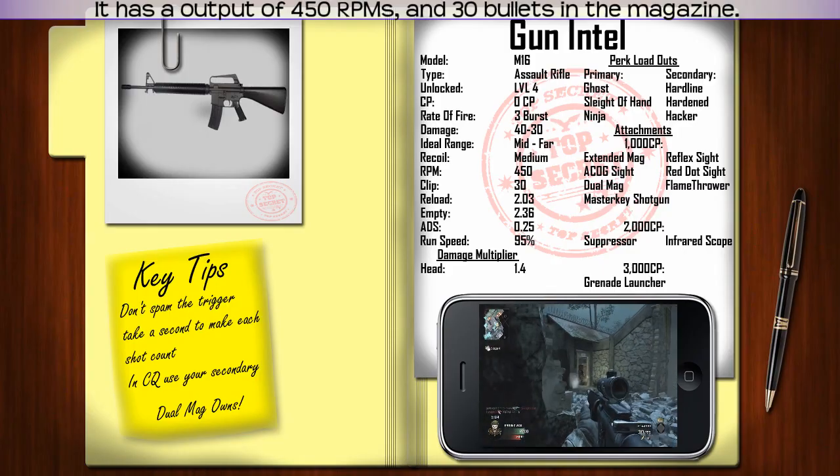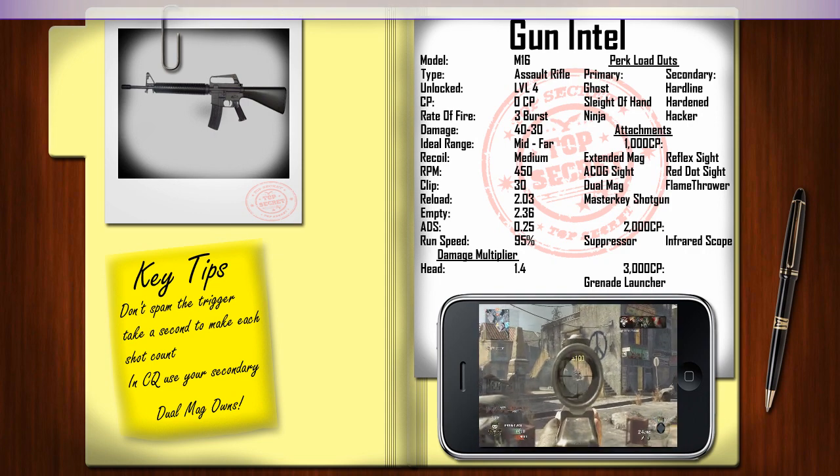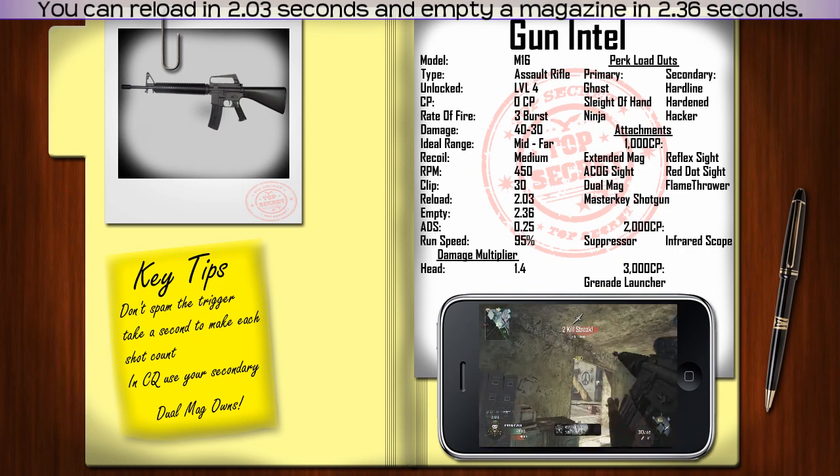It has an output of 450 rounds per minute and 30 bullets in a magazine. You can reload in 2.03 seconds and empty a magazine in 2.36 seconds.